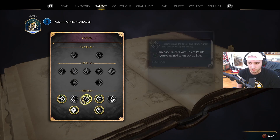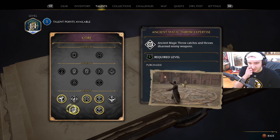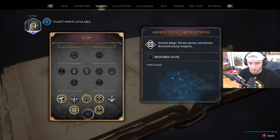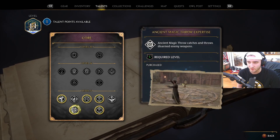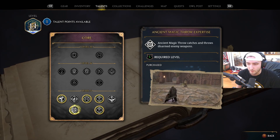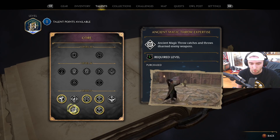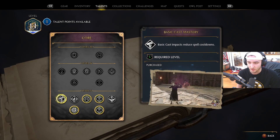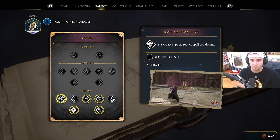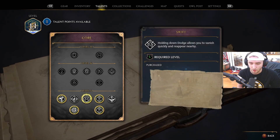You can use those to buy talents. This gives you a whole menu of them — these are just the core talents, the basic ones. For example, I went ahead and bought the Ancient Magic Throw, which when you disable your opponents or disarm them, you can attack them with their own weapons, which is pretty cool. This one — basic cast impacts reduce spell cooldowns, so I'll be able to use my other spells faster, more often, more consistently.